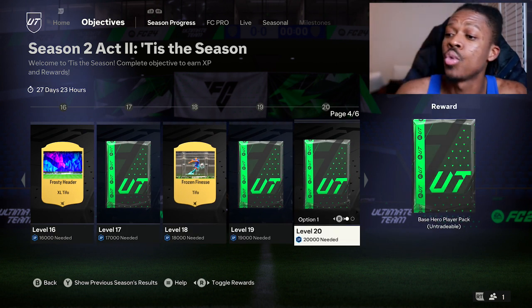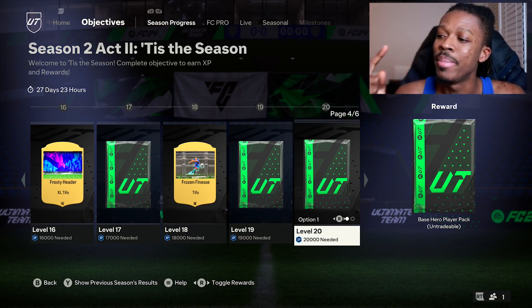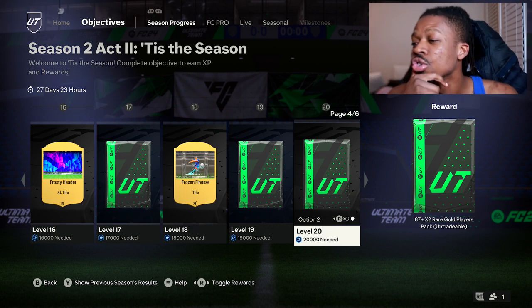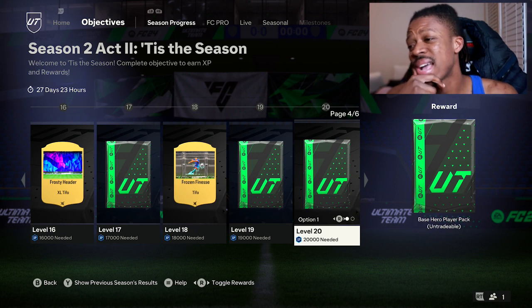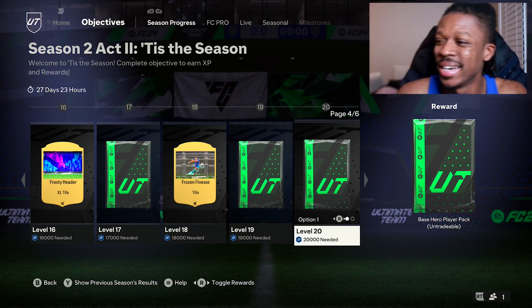Level 20 — for 20,000 XP, you could get either a base hero player pack or 87 times 2. I'm not picking that. I think I'll go for the base hero. You might hit a Ginola, bro. You never know.